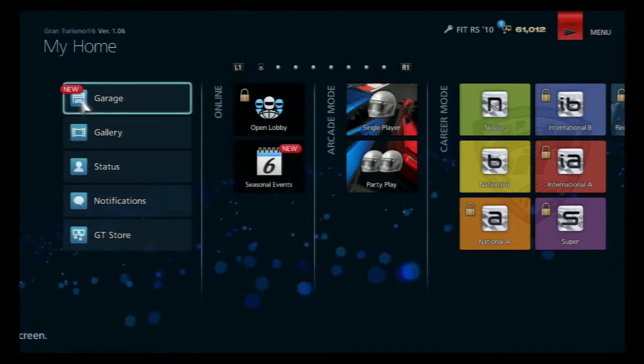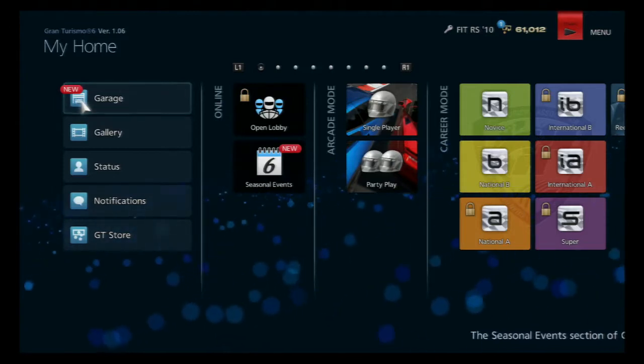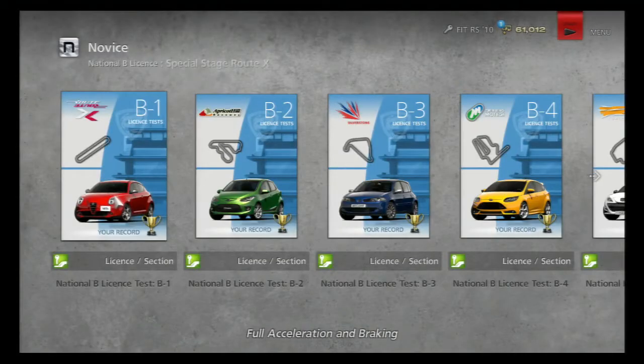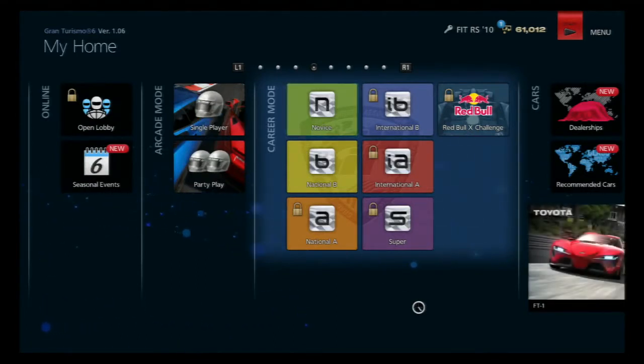Hello guys, I'm BatDan16PS3 and welcome back to episode 6 of my Gran Turismo Let's Play series. At the end of the last episode we got gold on all of the license tests — gold on all five. And in doing so we won a go-kart and an Alfa Romeo Mito. We've also now got access to the National B tier.